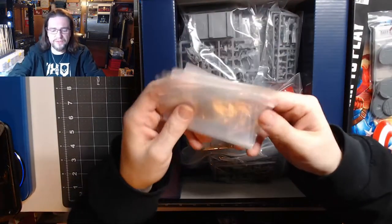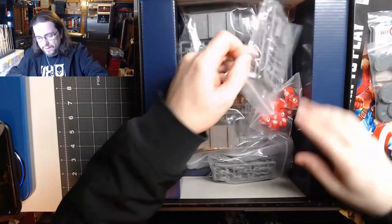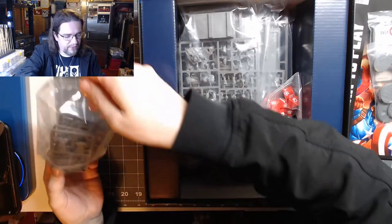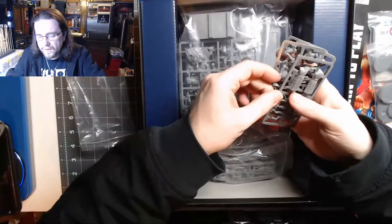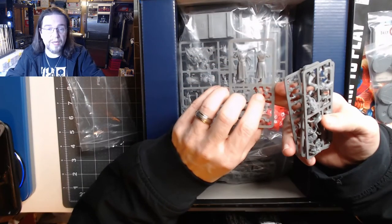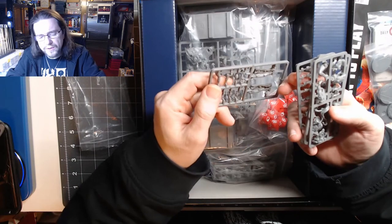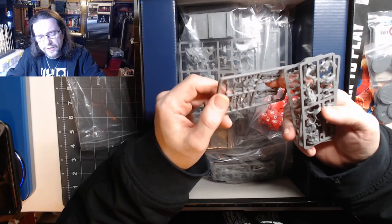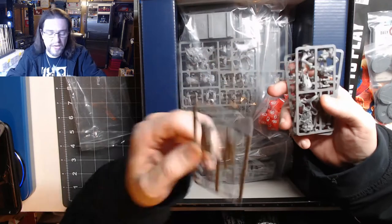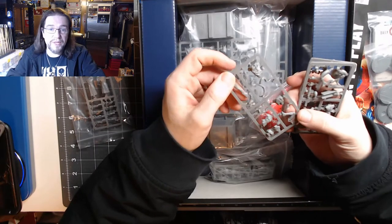I want to say this is Red Skull and somebody else, because of the jacket. Because here's the Cosmic Cube, or Tesseract, depending upon which they want to use in the game. Here's his head, and it looks like you have two hands holding it — one left and one right — so I guess you can decide which arm you want to put it in, which would be pretty neat. I can't wait to assemble this and see how it looks. I haven't assembled anything like this in a very long time.